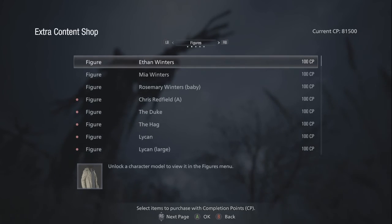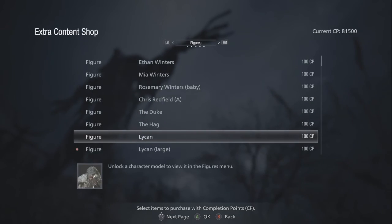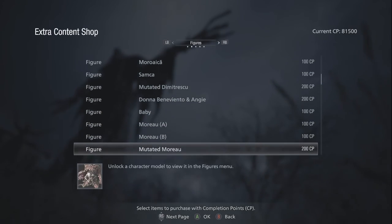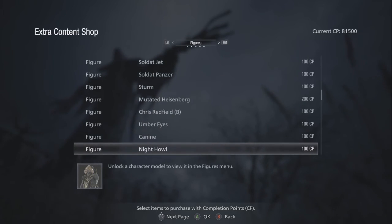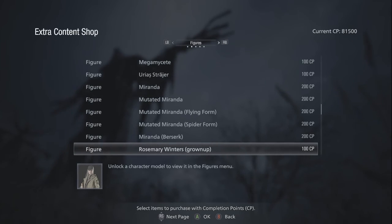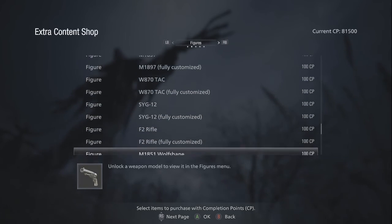I like how even at the end they never show Ethan's face — that's amazing. The Duke — we gotta get the Duke figure, we have to. Duke is awesome. I'll get one just to show you; they only cost a hundred each. I also want to make sure I have enough to get a new gun. Oh yes — Rose grown up during the credits! I noticed there was a grown-up Rose voice actor and I was wondering about that, so the end answered that. Oh wow, you get weapon figures too — it's so cool.